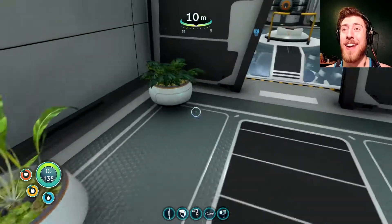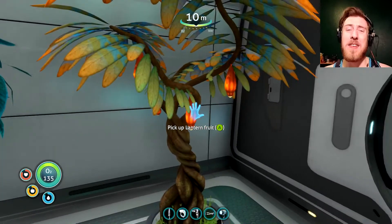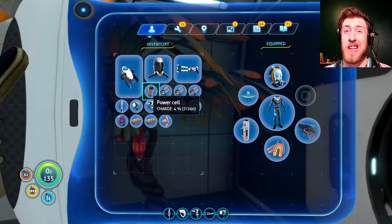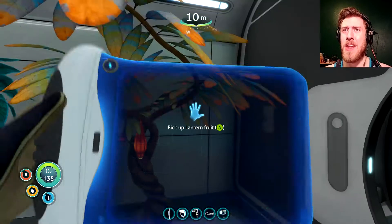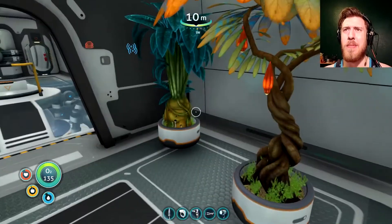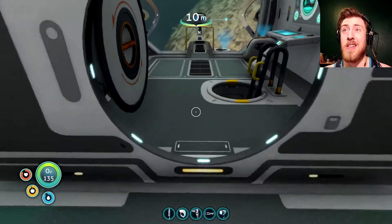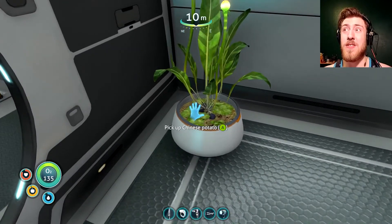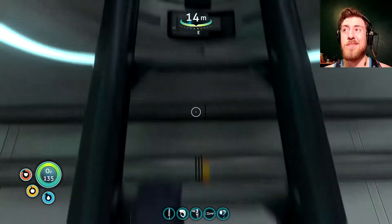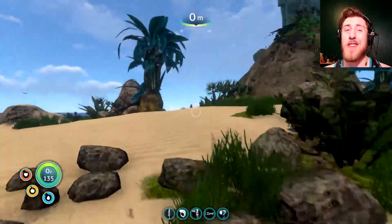I've got potatoes here, marble melons, and some nice looking trees. I really don't like the lantern fruit because they only give you ten food and three water — not that much, so you have to eat a bunch of them. I'm pretty sure they regrow consistently, so you don't have to worry about replanting them. The marble melons are my favorite because they're decent, and the potatoes as well — potatoes are better because you don't have to chop them to get seeds, you can just replant the last potato; they self-seed. Saying goodbye to Ezekiel again and going back up to the other island.